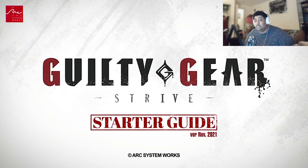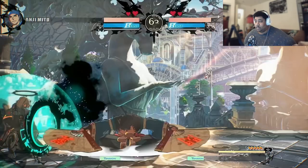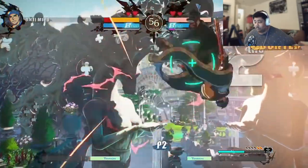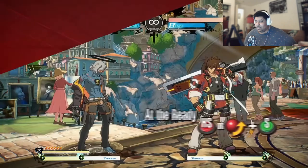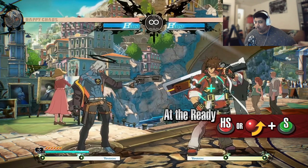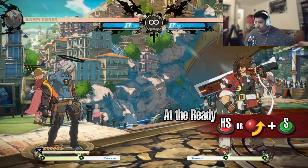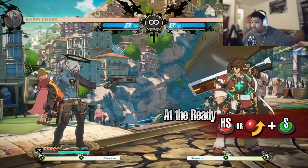Music is fire, as always. Happy Chaos' attack — Fire — is his defining feature and greatest weapon, allowing him to attack at any time. Set your sights on the enemy and shoot them down. Anytime? At the Ready: Chaos readies his gun, transitioning into a state where he can perform Fire. When performed with a quarter circle forward slash input, he performs a short-range attack as the move comes out. You can no longer block while the gun is readied. However, you can perform Fire to instantly hit the opponent.